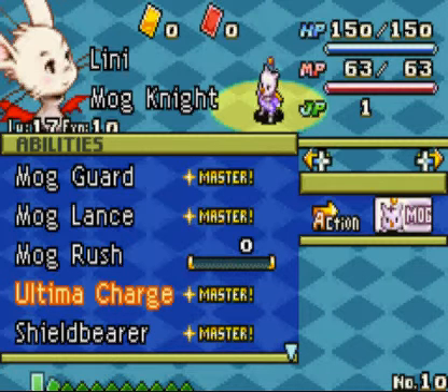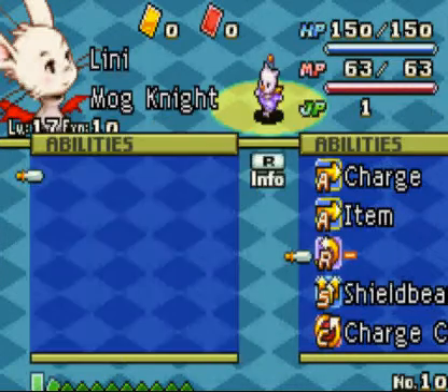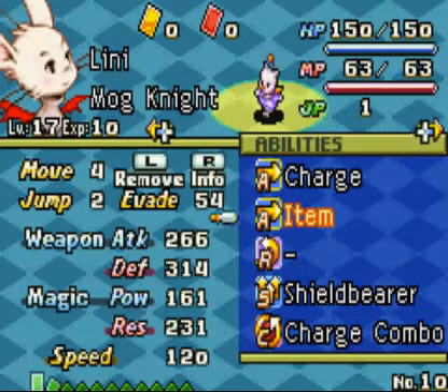Ultima Charge is a 999 ability that takes forever to learn, and the weapon that teaches it is rare for a lot of people. So it's an easy way to get Lenny and Ultima Charge right off the get-go. He does have the combo.